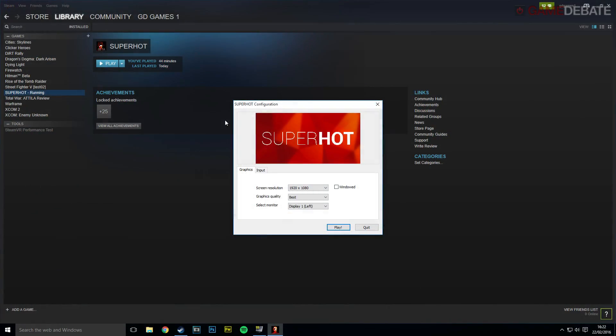Superhot is an indie FPS with strategy elements where you slow down time whenever you stop moving. It's pretty cool. It was developed by the Superhot team in 2013 as part of the 7 day FPS challenge. Originally it was a browser based game but it's now launching as a full game on February 25th, only a few days away on PC. Then in March 2016 it will be arriving on the Xbox One.